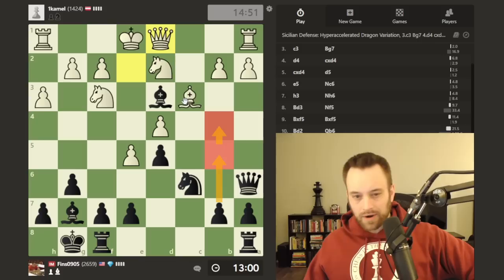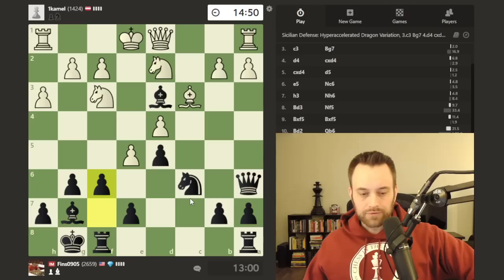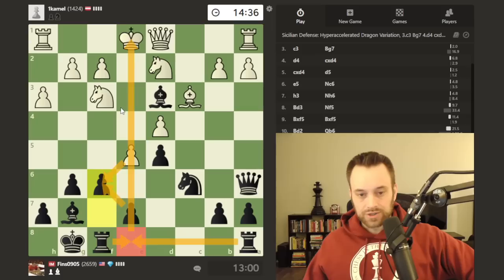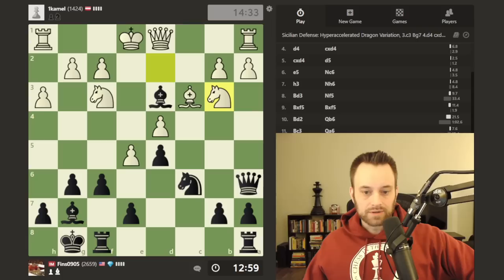I could try b5-b4 to advance against this bishop, but that looks like a superficial plan — white can easily stop it with a3. So let's play the f-pawn forward and go for it. If white takes, I may take with the pawn and try to get one of the rooks to e8, because if I can deliver a check there, it's deadly. The bishop can always come out here too if needed — I have that avenue to try to increase the pressure.